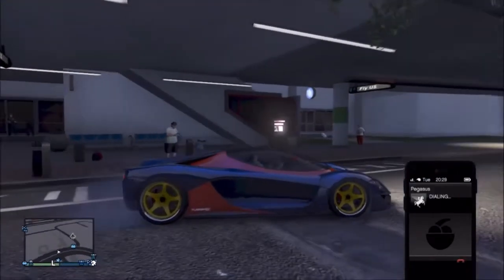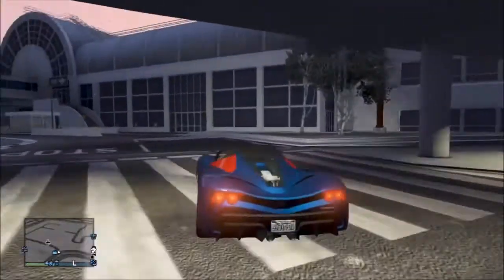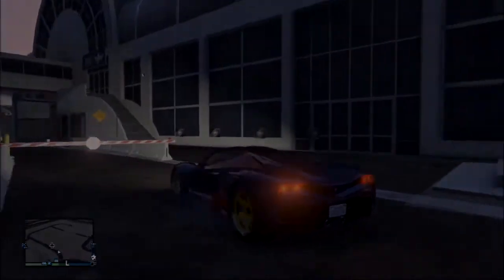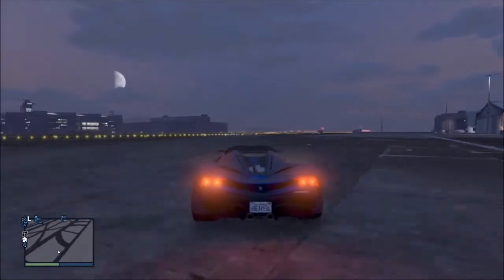If you've done it correctly, the person on the phone — I believe it's Pegasus or someone else — will read you out three sentences, and if that happens you've done it correctly. To make sure the glitch has officially worked, call back Pegasus and what they'll tell you is that your vehicle has already been delivered.